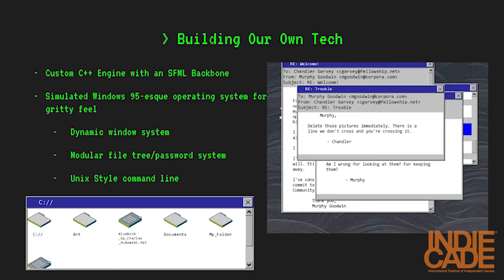Alongside the game, we built a custom engine with an SFML backbone, designed to simulate a Windows 95-era operating system, trying to give it a really gritty feel. It has features like a dynamic window system, a modular file tree with password protection, and a functional Unix-style command line.